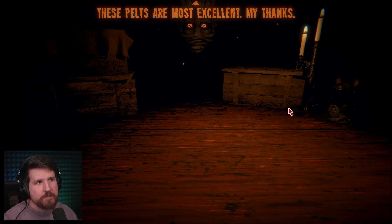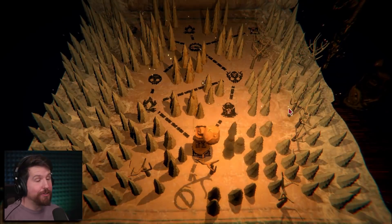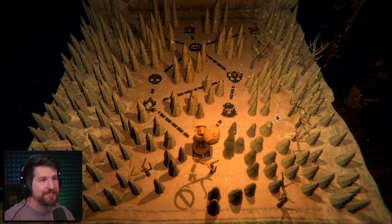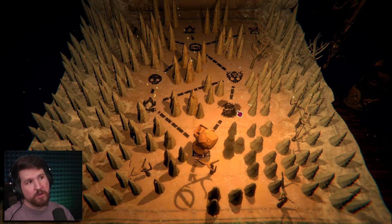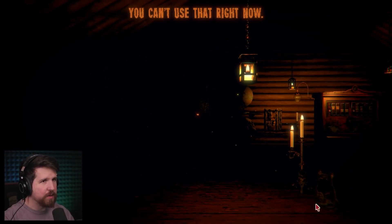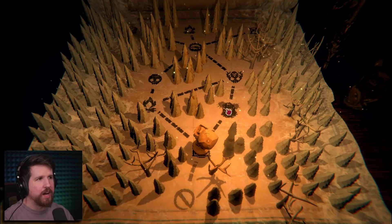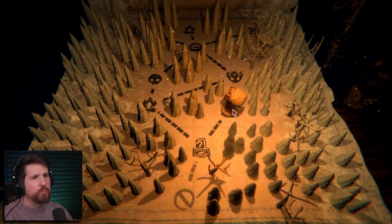These pelts are most excellent, my thanks. Where'd she go? She disappeared right in front of my face. Do we go to the campfire? Because I think... is there a way I can see what items I have? You can't use that right now. Fine. I actually don't know what items I have. I think I've just got the piggy bank. So let's go recoup items.